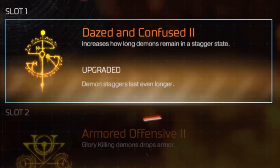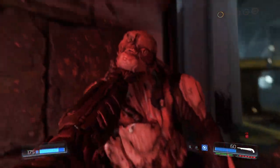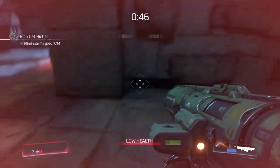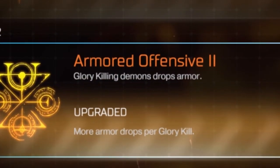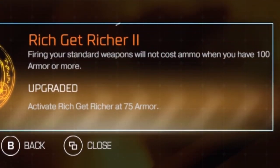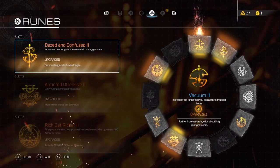Starting from the top, Dazed and Confused increases how long demons remain in a staggered state. It's this staggered state that gives you the opportunity to perform what is called glory kills. Upon glory killing them gloriously, this is where Armored Offensive kicks in. This rune makes it so that armor flies out of their mangled corpses. And to tie it all together is Rich Get Richer, which gives you infinite ammo when you have at least a hundred armor or more.